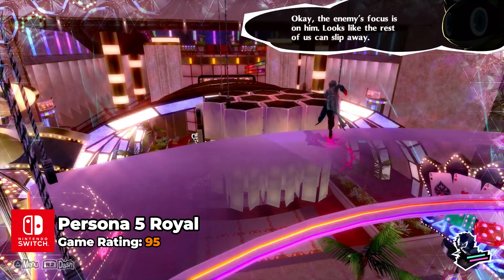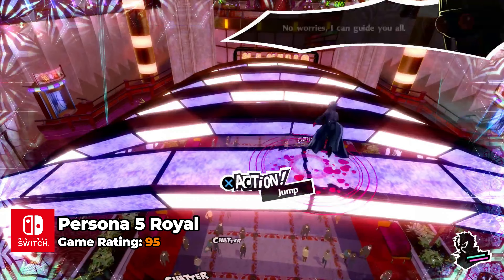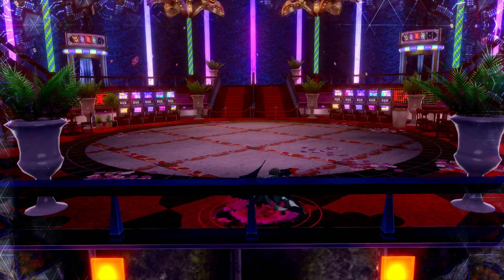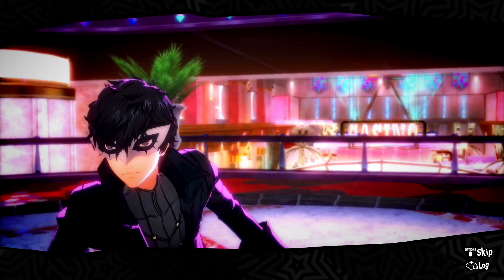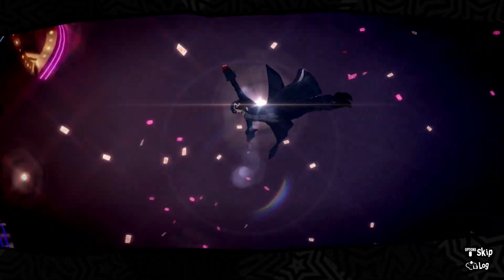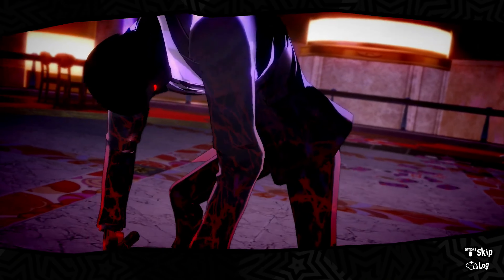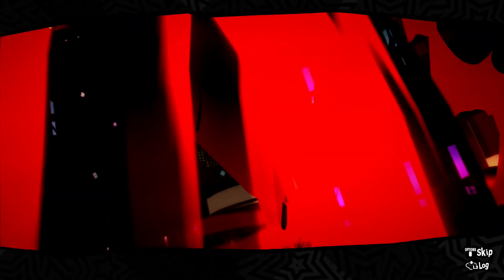Persona 5 Royal elevates the original Persona 5 game with significant enhancements in story depth, character development, and gameplay mechanics. This edition introduces new characters and confidants, enriches the storyline with additional plot points, and provides a more fleshed-out experience of Tokyo and the Cognitive Palaces. A notable gameplay improvement is the overhauled stealth system, making for smoother transitions and more strategic combat sequences.